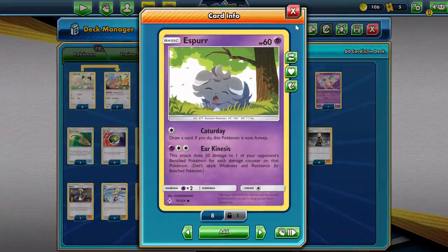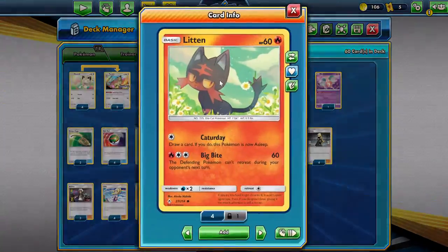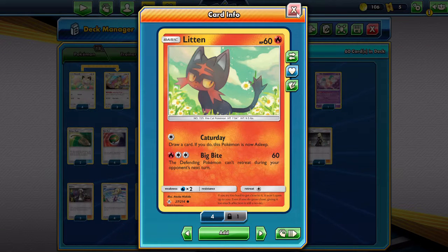In case we have no Esper on the board to get Meowstic to attack, we'll have to use Litten. And Litten is really good — solid attack, 60 damage. I think it's pretty good, nothing really wrong with him.